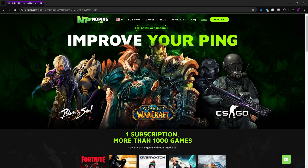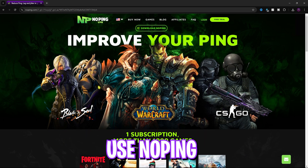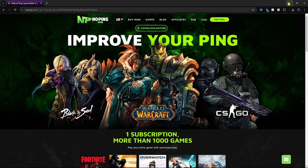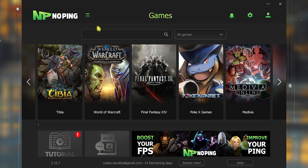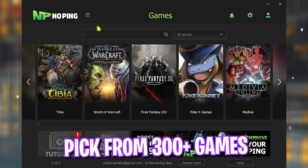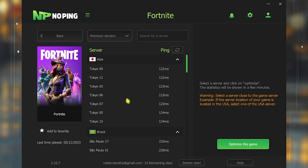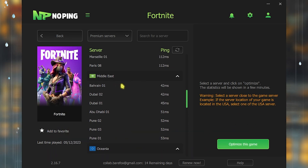The next step is fixing internet issues using No Ping — I'll leave a link in the description. Download it for free, open the application, and you can find over 300 games in the list. Search for Fortnite, click Select, and on the server page find the server closest to you.